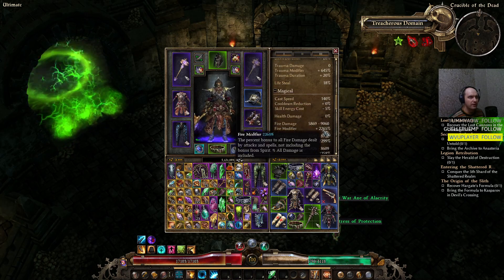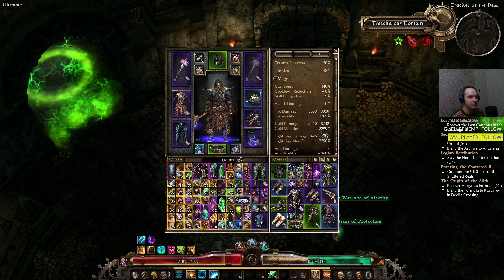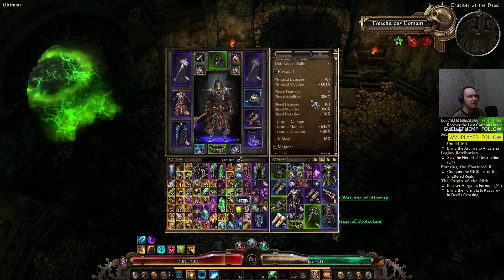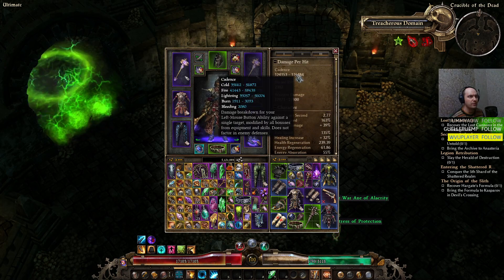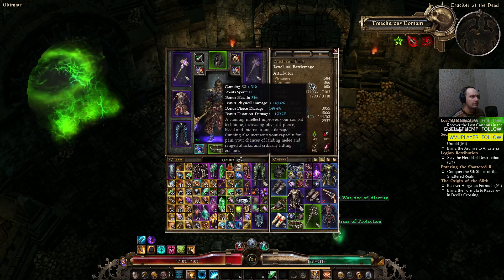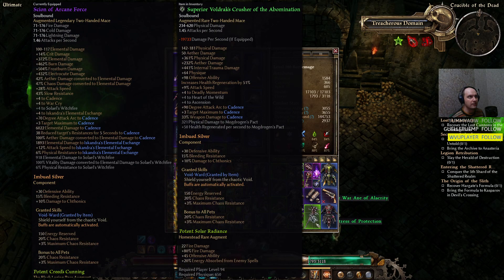Elemental damage modifiers: fire is 22%, cold is 123%, lightning is 200% — that's the bulk of the elemental damage. Life leech is around 18%. We already showed how the Cadence elemental damage looks. So the key item for this build is the Sign of Arcane Force, and before you get it, use the Woldruger Crusher.